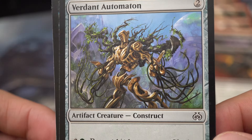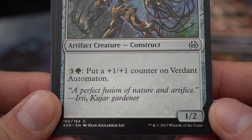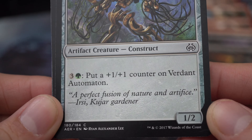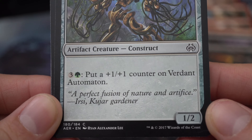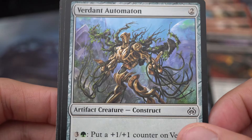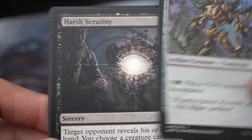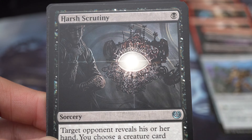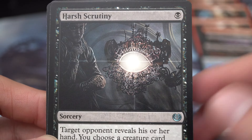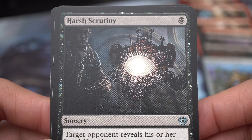You're probably wondering why black-red would play Verdant Automaton — a three and a green artifact creature construct. Its ability puts a +1/+1 counter on it. 'A perfect fusion of nature and artifice.' You're probably wondering why black-red would play an artifact with a green ability. I forced the colors really hard so I didn't have many playables, so I was forced to play an artifact with two colorless. Maybe one lesson: try not to force the colors.